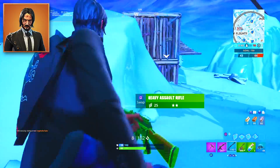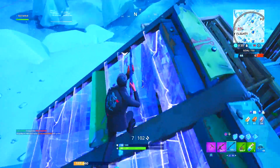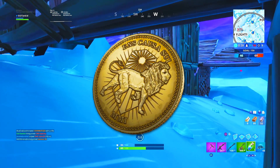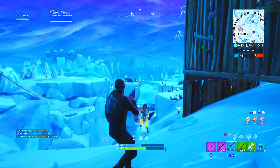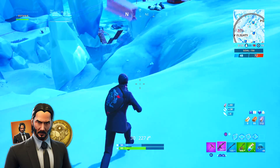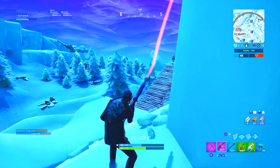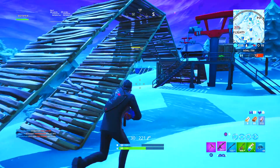The skin is pretty incredible - it actually has a variant, a new style. Looking professional is one, and what John Wick looks like after he's done his business is the second skin variant. The back bling - the golden coin used to get into the club that he's a part of - is actually the official back bling. In the challenges there are actually two mystery items; we're going to assume it's a wrap and a glider. Then apparently there's going to be some sort of LTM, a limited time mode celebrating the John Wick collaboration, corresponding with the challenges.